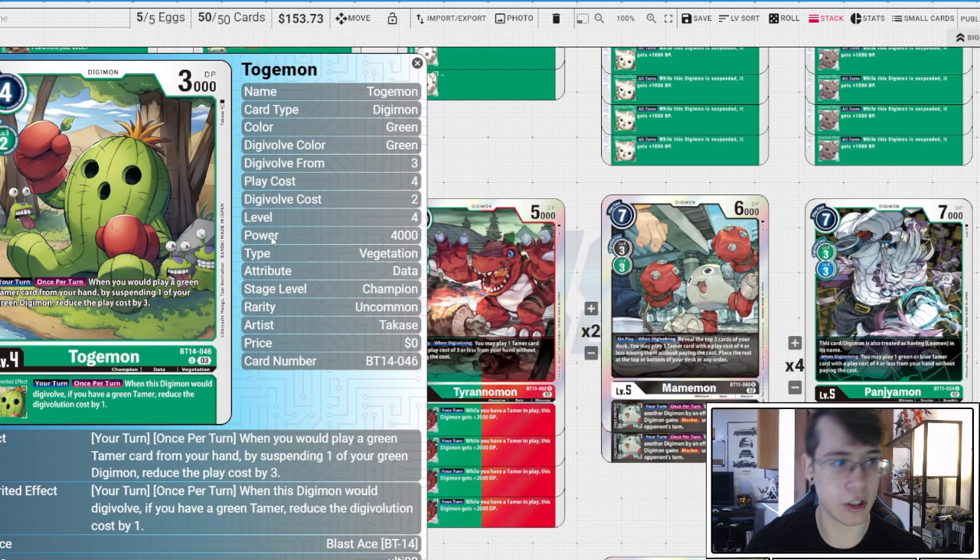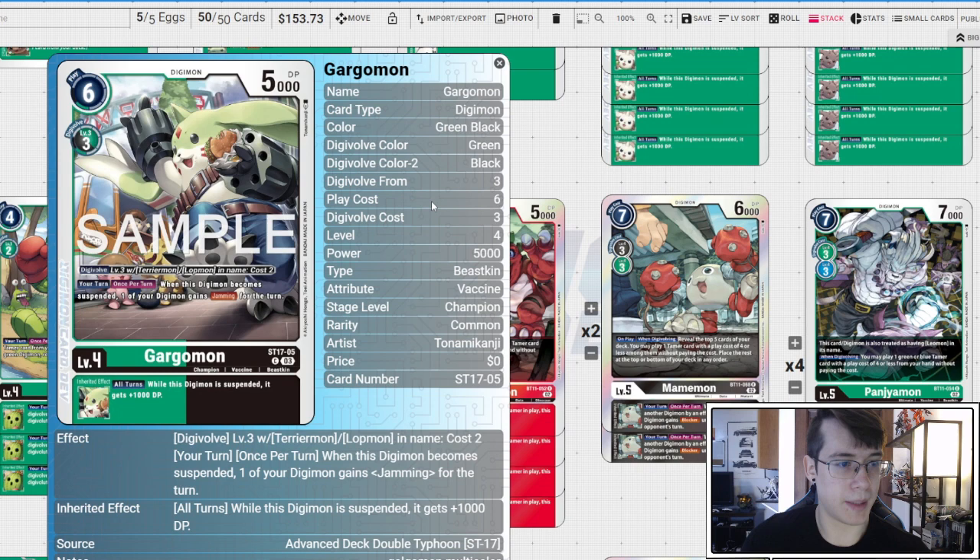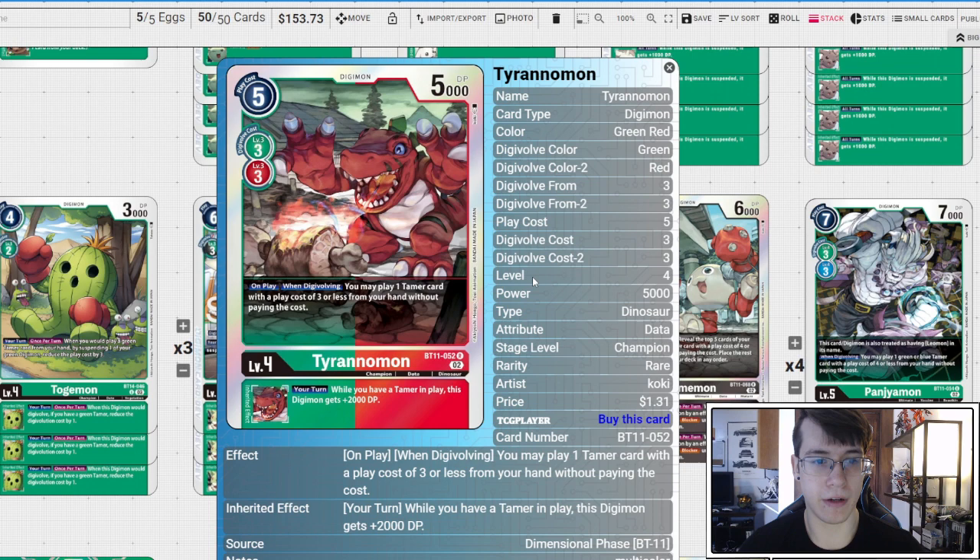Three copies of the new ST17 Gargomon: when this digimon becomes suspended, one of your digimon gains Jamming for the turn, and all turns when suspended you gain +1K DP. This is fantastic because when you attack you can give yourself Jamming — it does not say 'one of your other digimon.' Great for early aggression and synergistic with the alliance engine, because if you suspend him for alliance you can give Jamming to your checking alliance card.